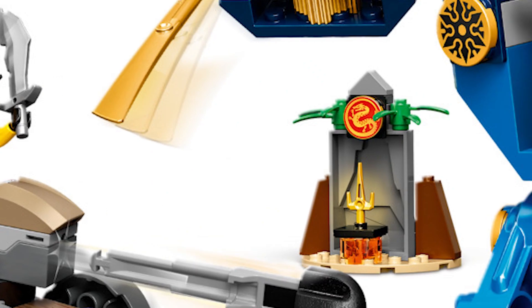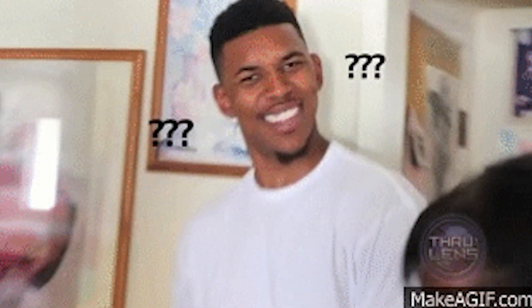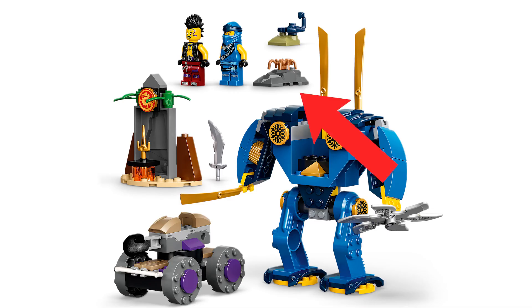Next, we got an even worse mech somehow. There's literally just an oversized blade on one side. The knees look like they move, but they don't. Then we just got a bunch of rocks for no reason at all.